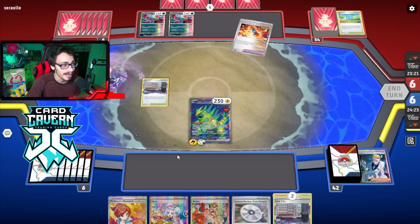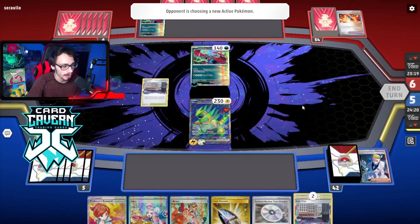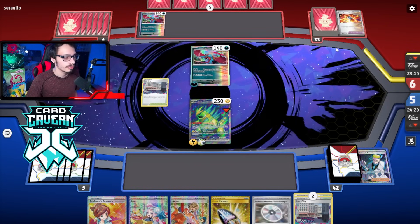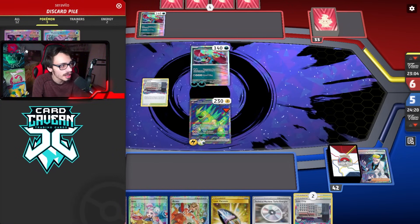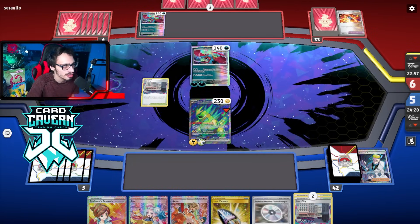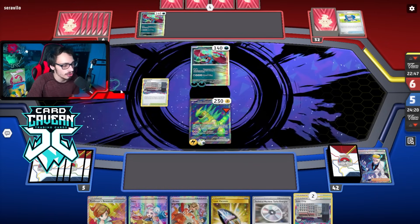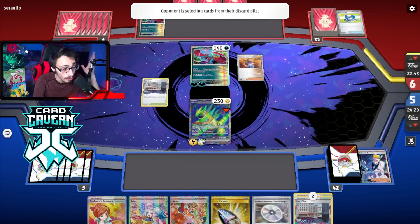We send their Poke Stop to the Lost Zone - not a bad follow-up. They have Sada in hand. Can we get Iron Thorns from prizes? We do not, but we get a Vacuum. It's probably going to have to be an Arven Vacuum angle - Techno Radar plus Vacuum next turn. They have a Booster Capsule which is kind of annoying. Do they have Sada? Can they win this turn? Probably not - maybe with Explorer's Guidance plus Poke Stop. I think we'll be safe for one turn. Their Poke Gear finds Masada - unfortunately.